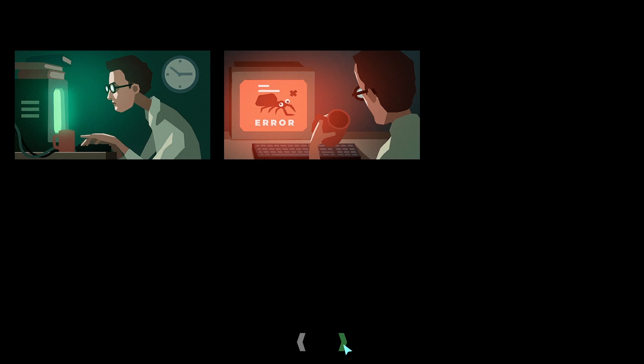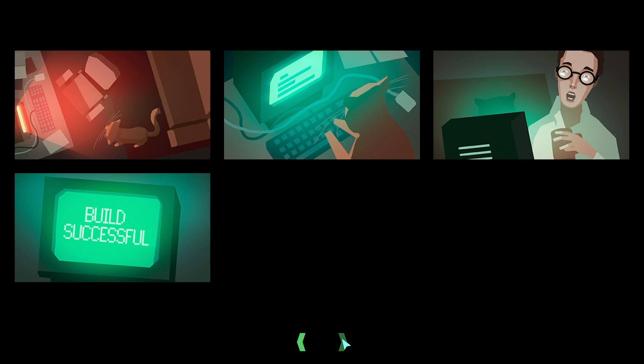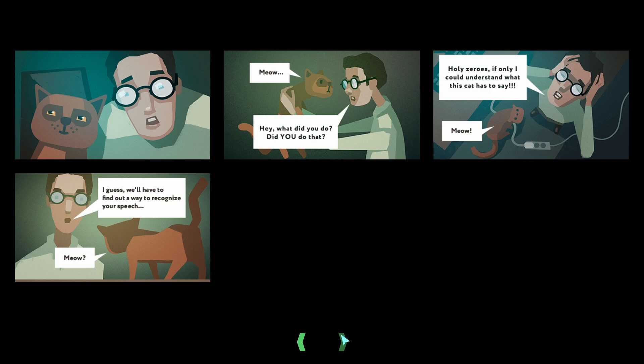One more step to be a programmer, let's see what's next. There's some story — the guy looking at the screen, there's a bug, some biters, coffee — of course there must be coffee. Tons of bugs in the programming, cats, more coffee. The cat is fixing the bugs, that's interesting. Meow — hey, what did you do? I wish I could understand what this cat has to say.